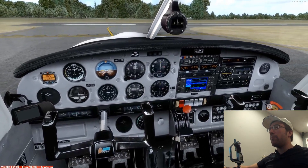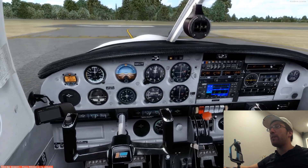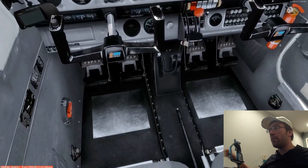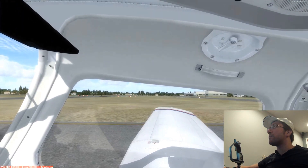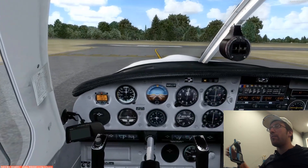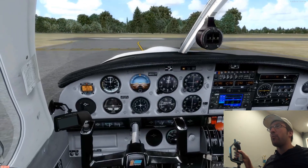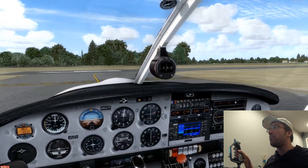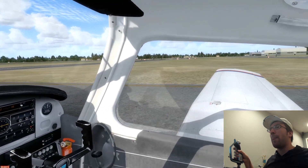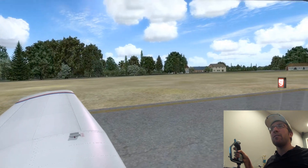Mixtures full rich, fuel pumps on, land lights on, strobe lights on, squawking 1200. We're going to take off and head on our way. Flaps, we're going to do one notch for takeoff. Doors latched and secured. Take the parking brake off, toe brakes. Lantana traffic, Warrior 8027 Foxtrot is taking off runway zero-niner, we'll be headed along the beach to the north of Lantana. Release the brakes. Didn't see anybody on final.